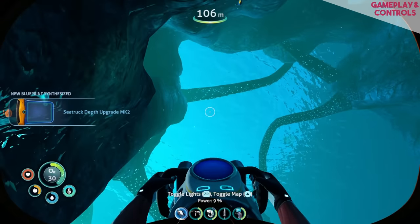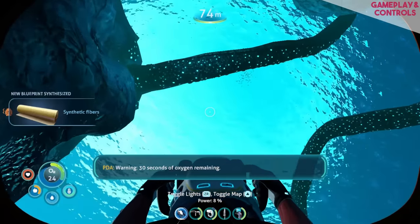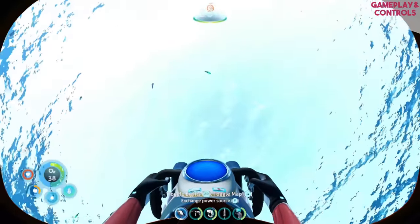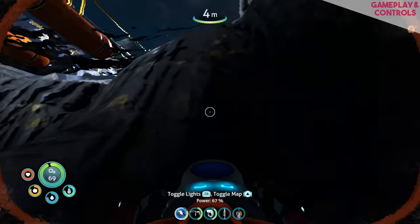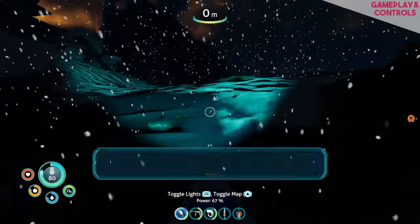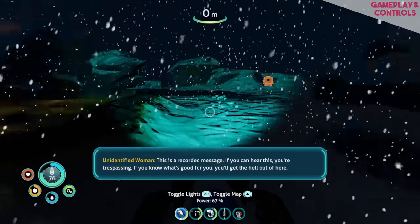I've felt slightly torn about the decision to include more on-land areas. The original Subnautica left me feeling so stranded and alone, and having all these areas to quickly jump out of the water initially took away some of that fear. But when I realized the developers had actually made an inverse reality — making out of the water the most dangerous place — I couldn't help but be impressed.